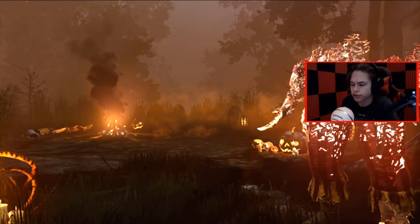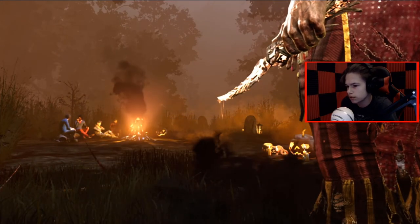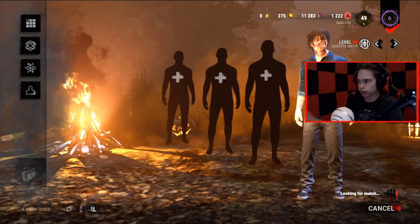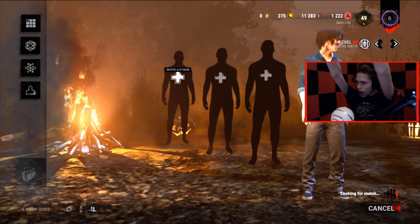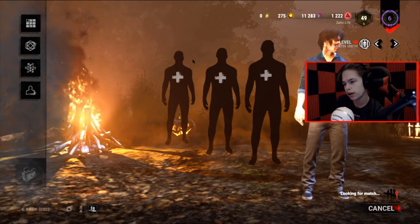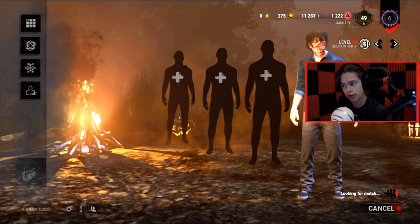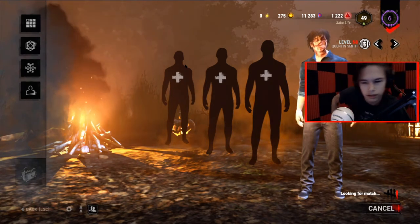We're going to be playing Survivor today because I have to search two chests — we're doing box build games today. I need to wrap up the rest of the tome to get as much XP as possible, and blood points as well — you get free blood points. I'm really liking this battle pass. I especially like how when you buy it, if you complete it, you'll get all of your Auric Cells back — so you'll get a thousand free Auric Cells, which is how much the battle pass costs. Pretty cool.